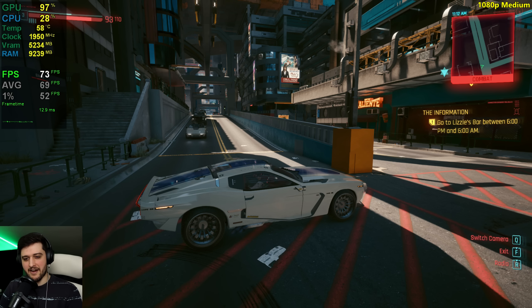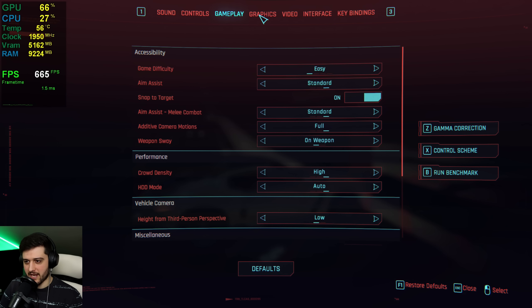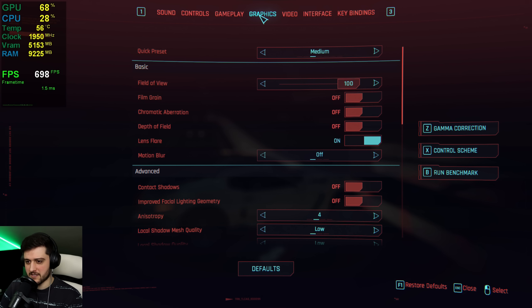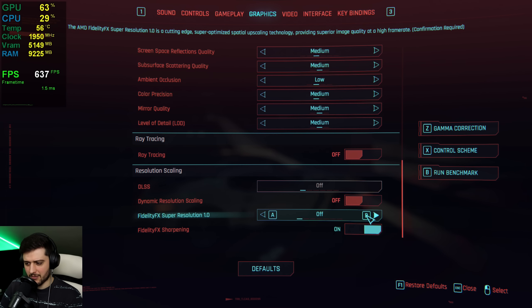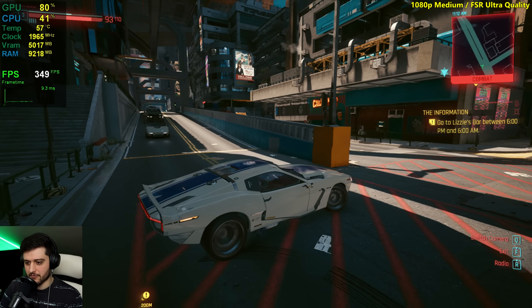That's it for medium settings — 69fps on average right there. Beautiful stuff. It's super playable and honestly, if there wasn't FSR now in this game, I would probably stick to the medium settings at 1080p. Because again, it looks great and it performs pretty damn well.